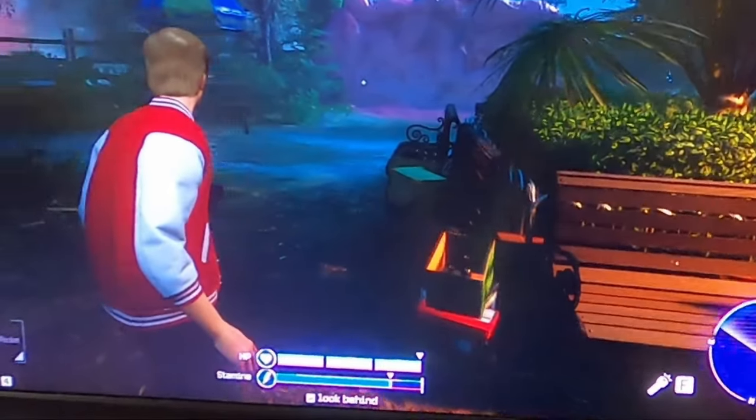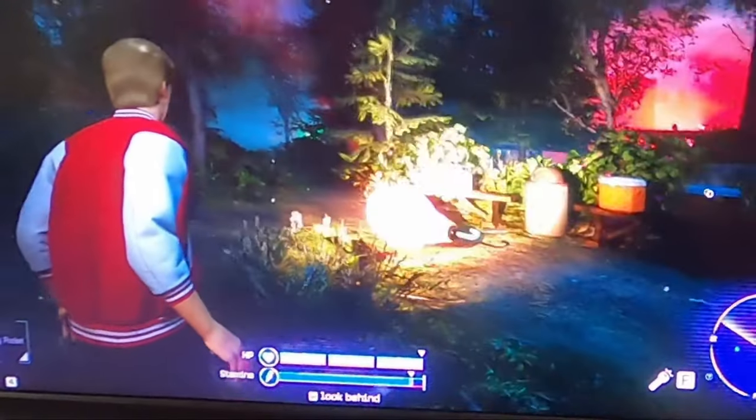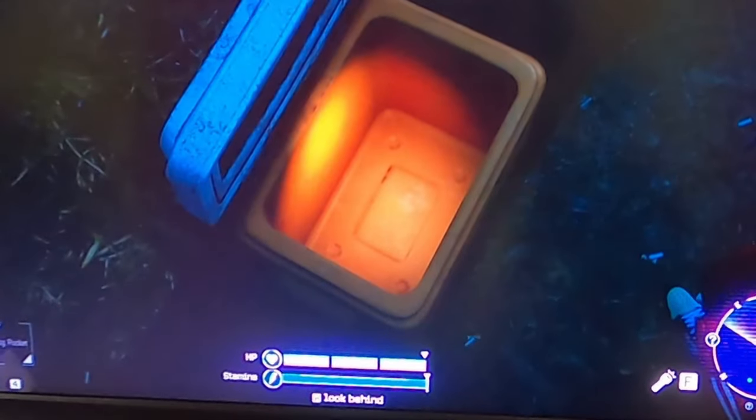To sum up all the UI elements for the humans here: on the right side, you got your minimap with different objectives marked and you also have a way to turn on the flashlight. In the middle, you got your HP and stamina bar and you also got a button to look behind yourself in case you like playing with a controller.